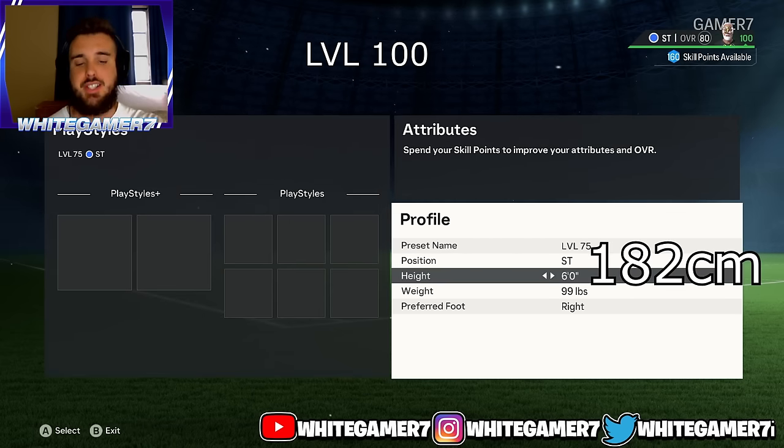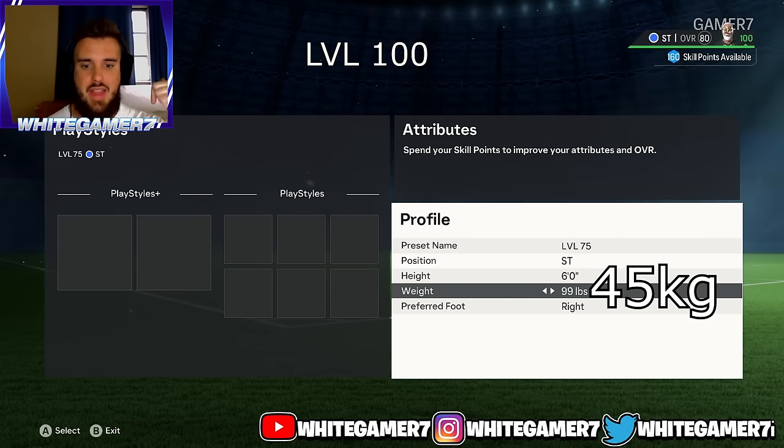Now for level 100, the best striker build. Position is striker, height is 6 foot. I found this height to be very good — as a defender I've come up against tall strikers and it makes it very difficult for defenders to knock them off the ball. Go as light as possible to compensate for the height, so we went with 99 pounds.